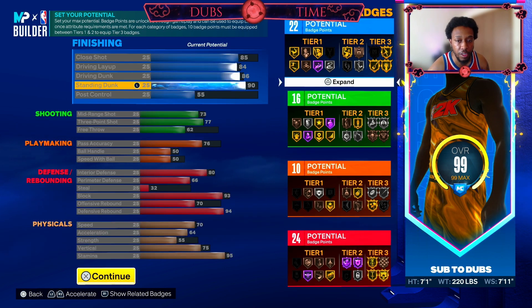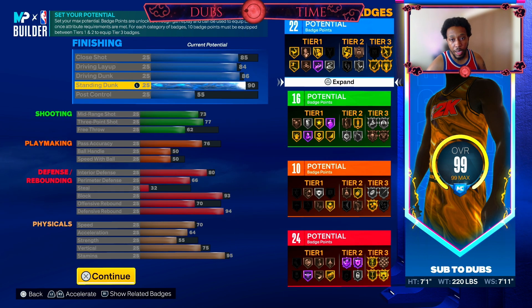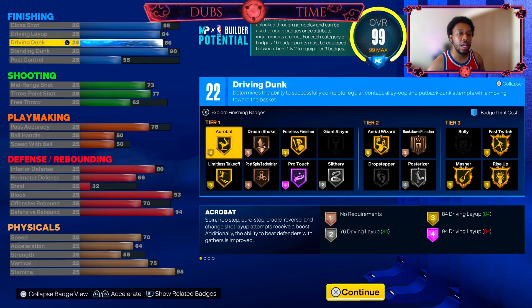So if you made the build correctly you should have 22 finishing, 16 shooting, 10 playmaking, and 24 defense. Breaking down everything here, in the finishing category you are not going to be short of a masher in a sense. Because you're going to have gold acrobat, gold fearless, gold limitless takeoff, and silver slithery all in tier one at 7'1. Tier two, you got your posterizer, but you also get gold rise up, gold fast twitch, and gold masher. 22 finishing badges is going to be the perfect number. And 86 for the driving dunk so you can get gold limitless takeoff.